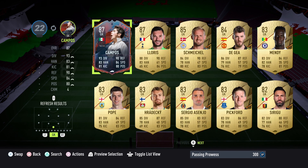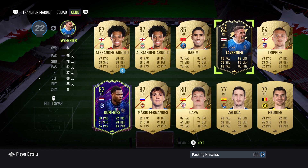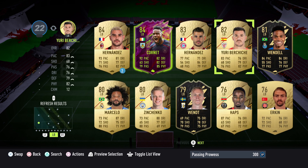Looking at the friendly itself — Numbers Up — it is max chemistry, which is huge and obviously makes it an awful lot easier. That does mean you can play players out of position, but it is still going to be quite a task to get all those players in. Let's build a squad to get this done as quickly as possible.